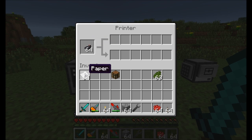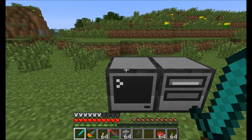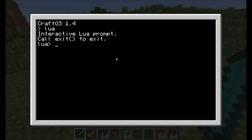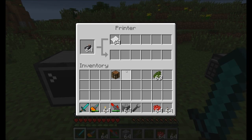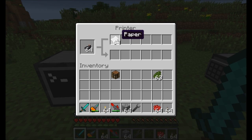You can put six stacks of paper up in the top row — it's basically a buffer of paper available to you. All you have to do to start messing around with your printer is access your computer and interact with it. I've got my printer in Lua interactive mode so I can just interactively play with this code, but you can write your own program if you want.